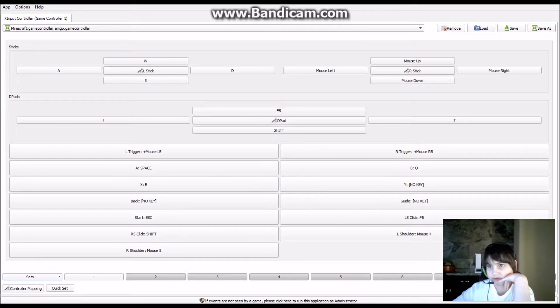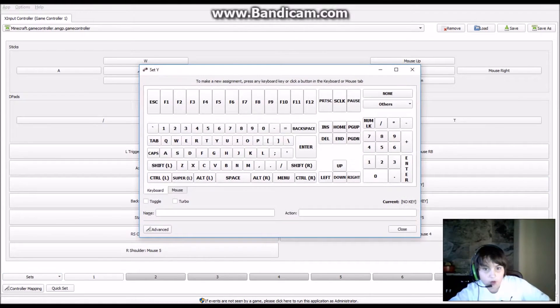I just installed AntiMicro today so I haven't fully figured everything out yet. I'm not sure what to assign the guide button to. And what should Y be?